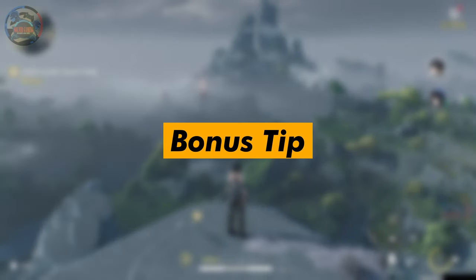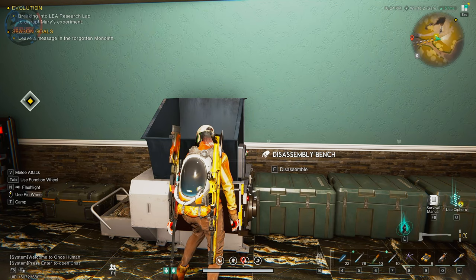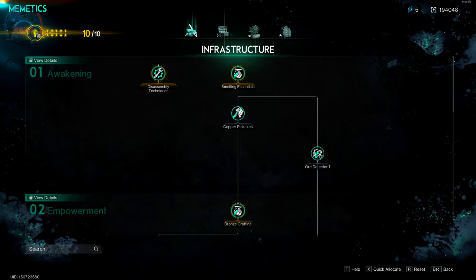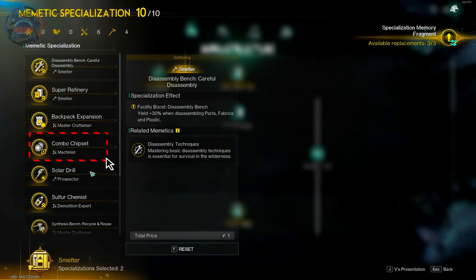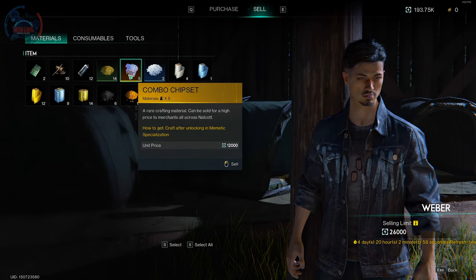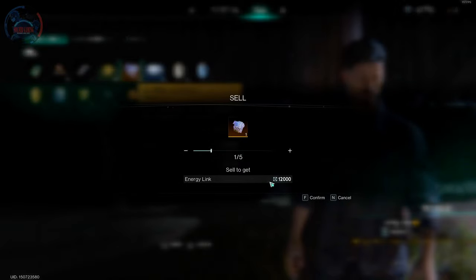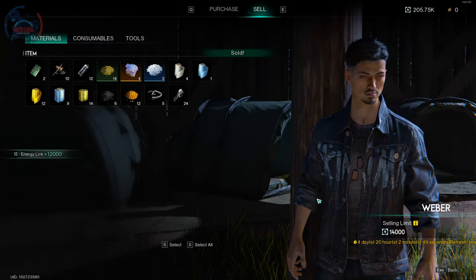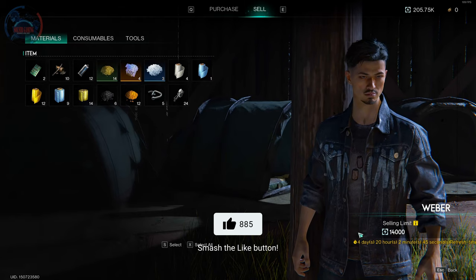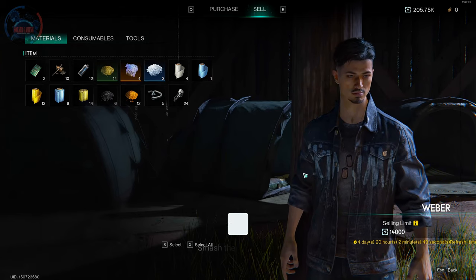A bonus tip: once you have enough electronic parts, metal scrap, and special parts, you can put your points into one of the memetic specializations to get a blueprint for the combo chipset. Each chip will sell to an NPC for 12,000, so if you make enough to max out all the vendor NPC selling limits for that week, you should have plenty of energy links to spare. Since the process to get the blueprint is heavily dependent on the RNG of your memetic specialization, you may have to reset it a few times before you see it.